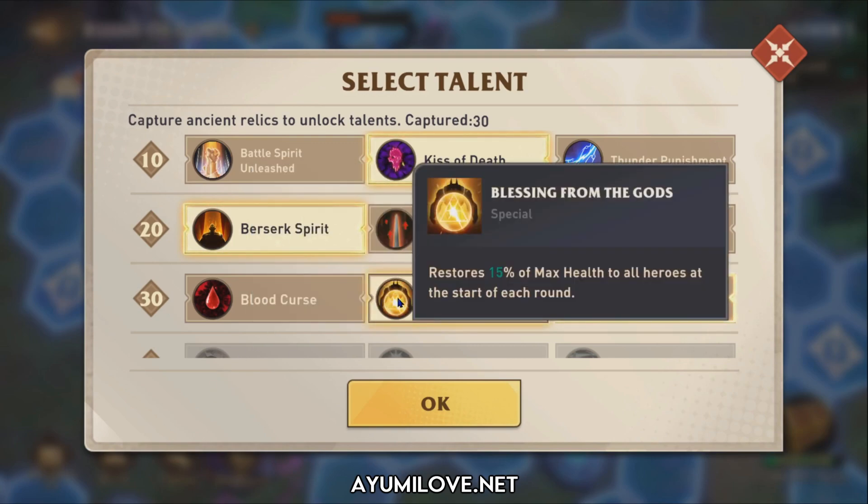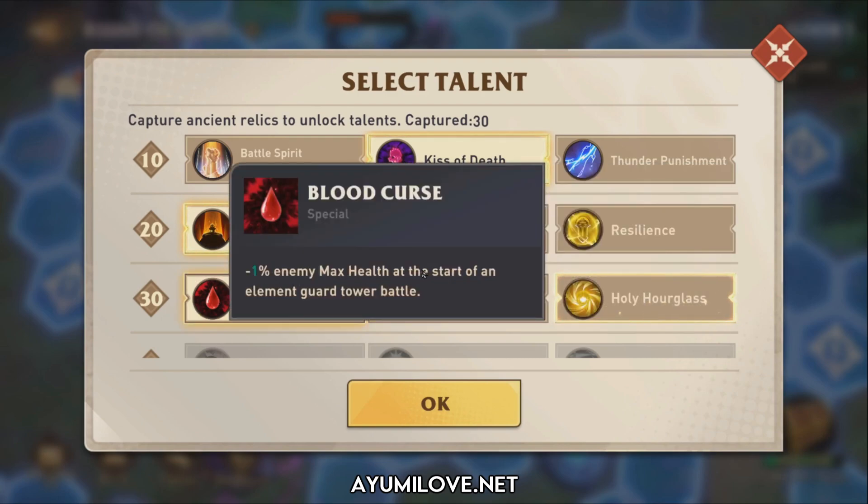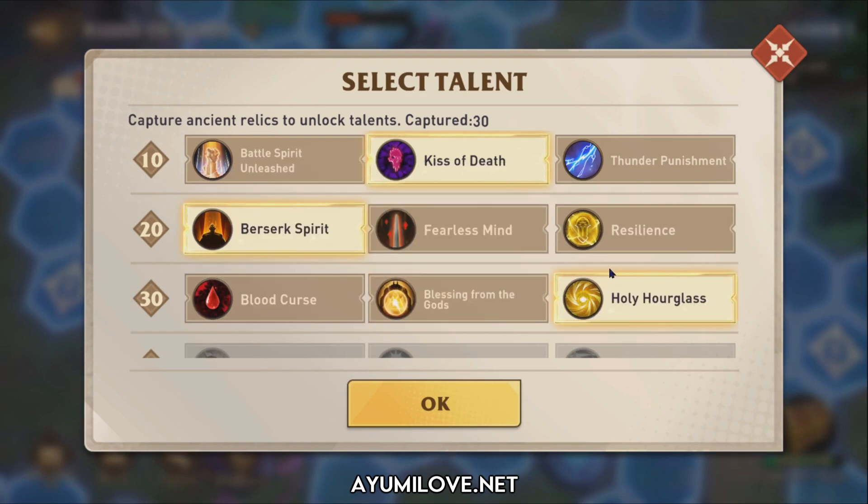Blessing from the Gods is to increase survivability — if you can sustain yourself you don't need it. Blood Curse is mainly for the mini boss tower and does not work on the Hurricane Ruler boss. So just choose talents that maximize your damage output.